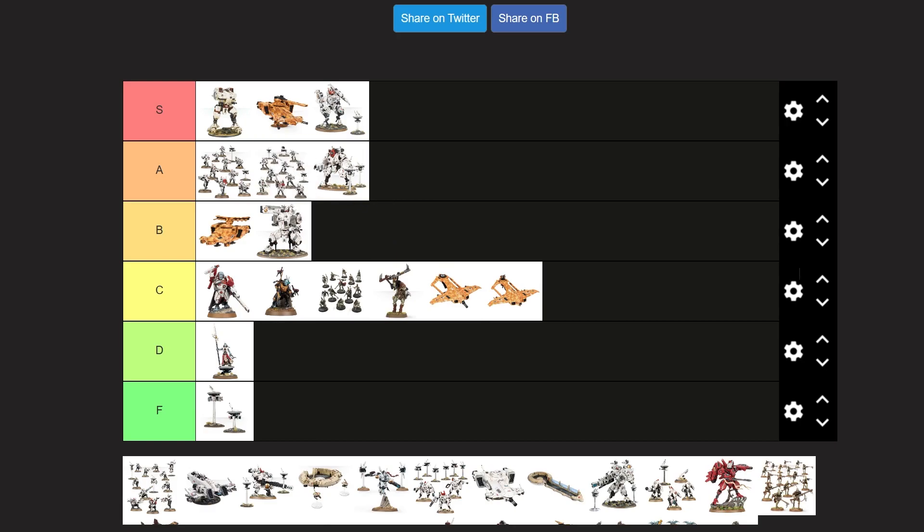We got Fire Warriors, which are going right next to Breachers, unsurprisingly, because they're the same kit — just one has long guns and the other has the sort of SMGs, as I call them, even though I think they're closer to shotguns technically. Same things apply: love the asymmetrical shoulder pads, love the helmets, love the armor. Very cool look overall.